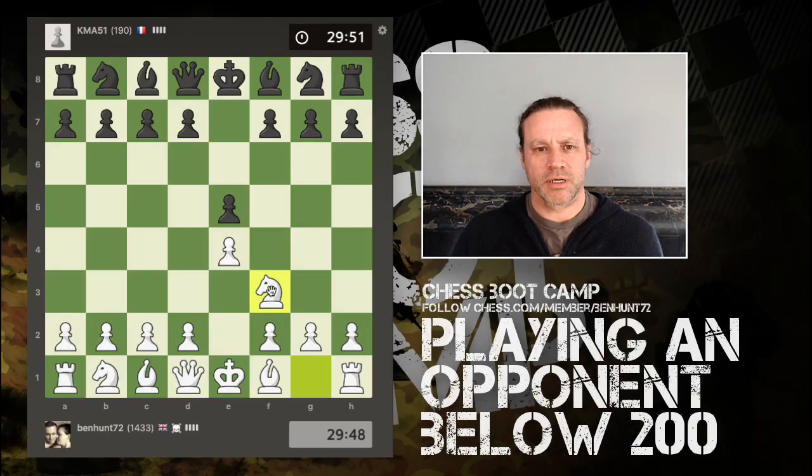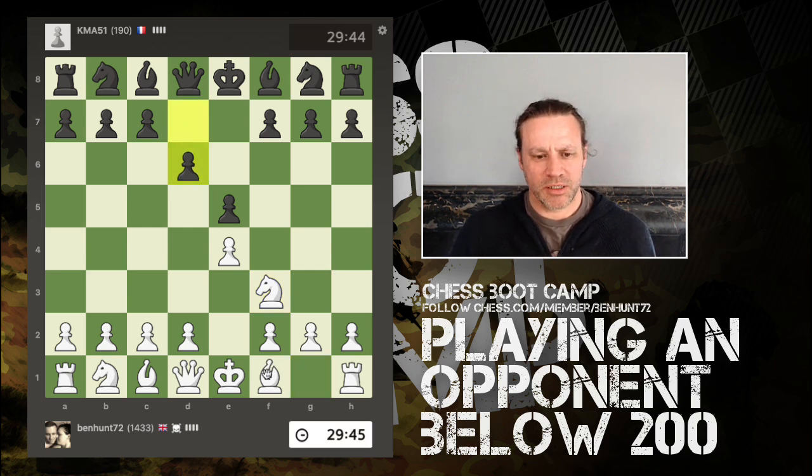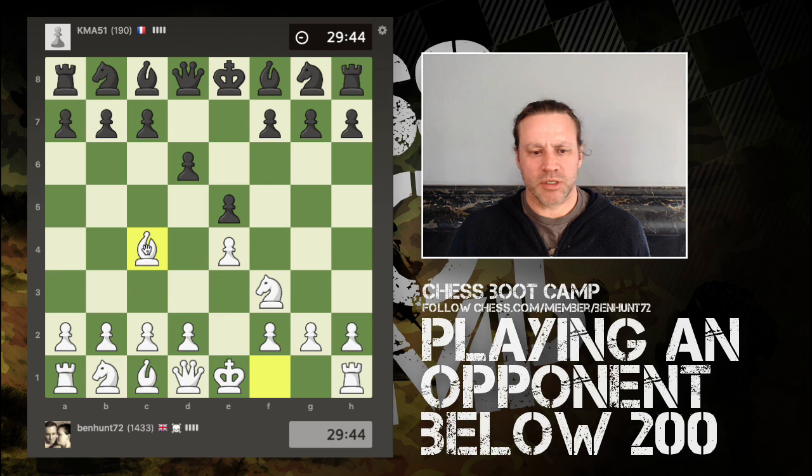I've just fired up an open challenge against a player rated 190. I have never played, to my knowledge, somebody rated so low. I'm just going to play some very standard development, get developed as quick as I can, and see what happens. I'm curious to find out what's going on. This is actually a 30-minute game.